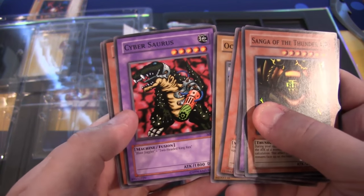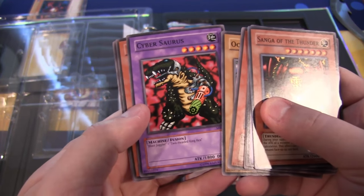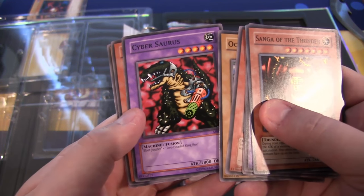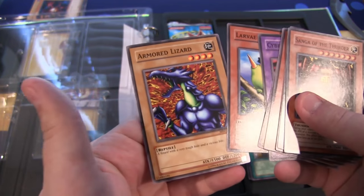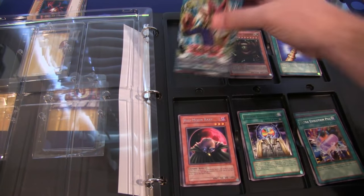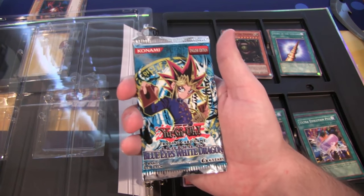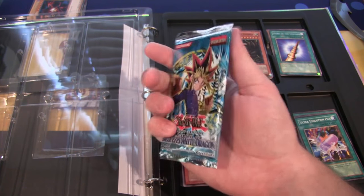Cybersaurus - that's cool. You may notice they changed his artwork later on - he actually has a gun that looks like a gun in the old artwork, and now I guess they're trying to make it look like a toy gun or laser. You can see the red and the green - kind of interesting. At least we got a super rare, I was kind of worried there for a second. Legend of Blue Eyes White Dragon - can we end with a Blue-Eyes White Dragon or a Dark Magician? That would be really cool.